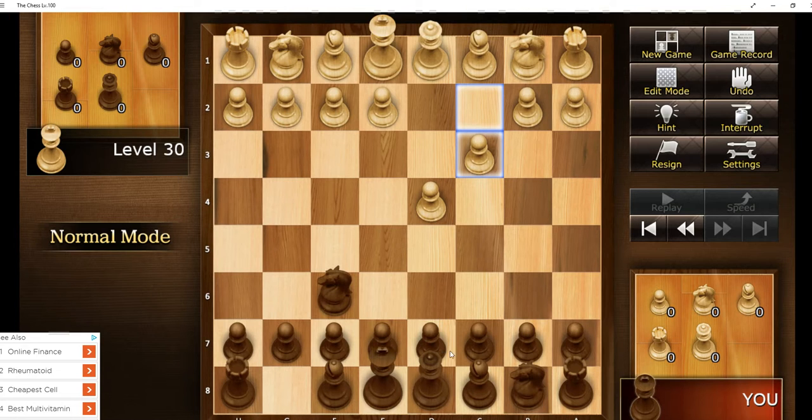That's usually what's played nowadays for an opening, with pawn to queen four by white.